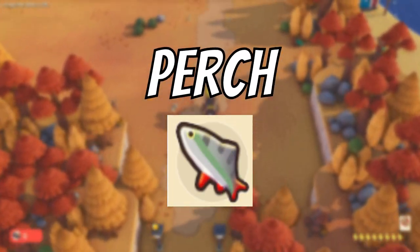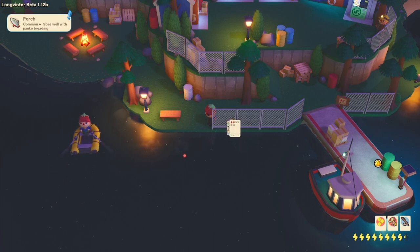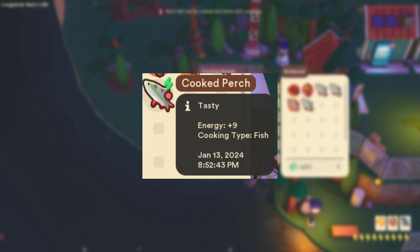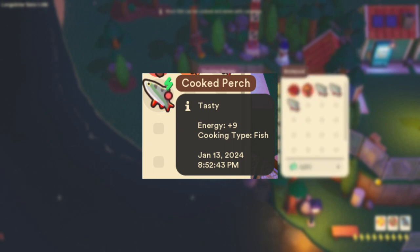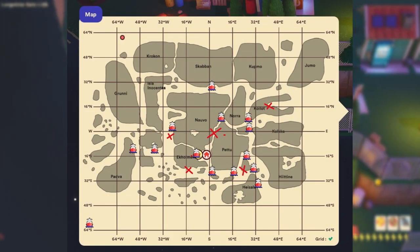The first fish is the perch. The perch is a fish that is green, white, and grey and looks very similar to the pike. When cooked at a cooking station it will provide the player with around 9 energy. The perch is found mostly in the plains biomes and has about a 50% chance of being caught. Here are some locations provided on my map.